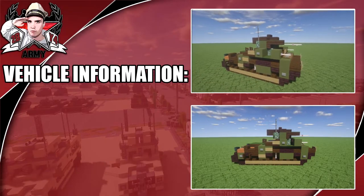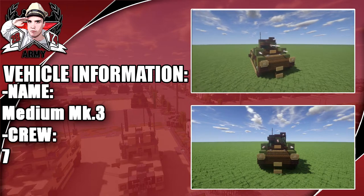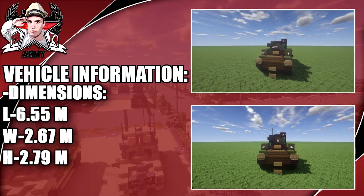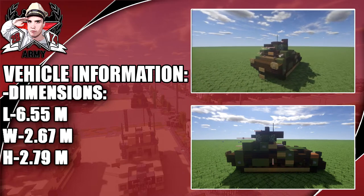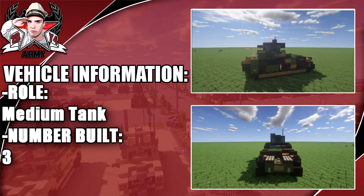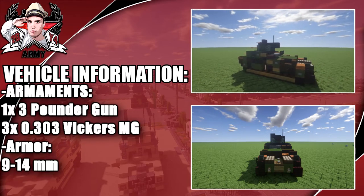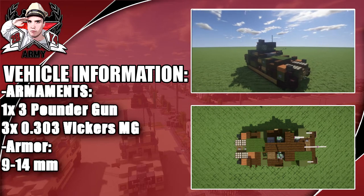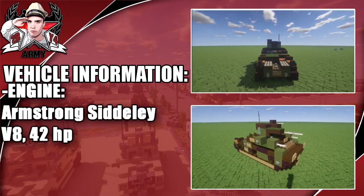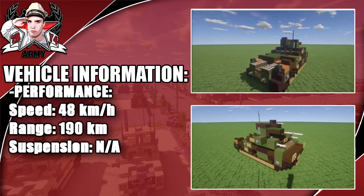Hey guys, welcome back to another Minecraft World War II vehicle tutorial. In this video we'll be going ahead and doing the Vickers Medium Mark III with a crew of seven. Dimensions: a length of about 6.55 meters. Its role is a medium tank and the number built was only three, two of which were prototypes. Armaments include one three-pounder gun and three Vickers MG machine guns and very weak armor. Engine: Armstrong Sidley V8, 42 total horsepower and a max speed of 48 kilometers per hour.